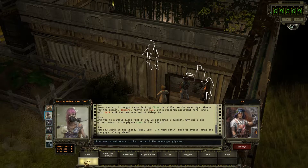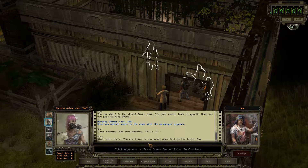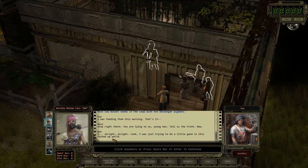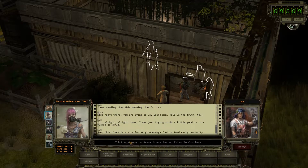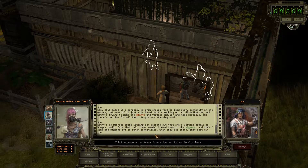Rose saw mutant seeds in the coop with the messenger pigeons. 'I was feeding them this morning — that's it?' 'Stop right there. You're lying to us, young man.' 'All right, look — I was trying to do a little good in this messed-up world. This place is a miracle — we grow enough food to feed every community in the waste, but most of it just sits here. People are starving now. Kathy's so worried about letting out our secrets that she's letting people go hungry. So I fed the seeds to the pigeons and sent them off to other communities — when they get there, they shoot out the seeds and boom, instant garden. Genius, huh?'